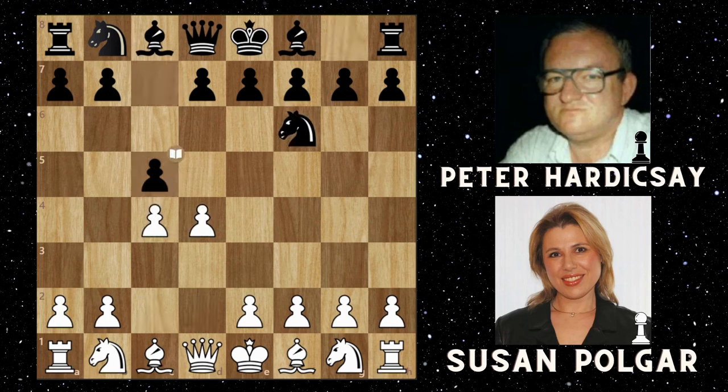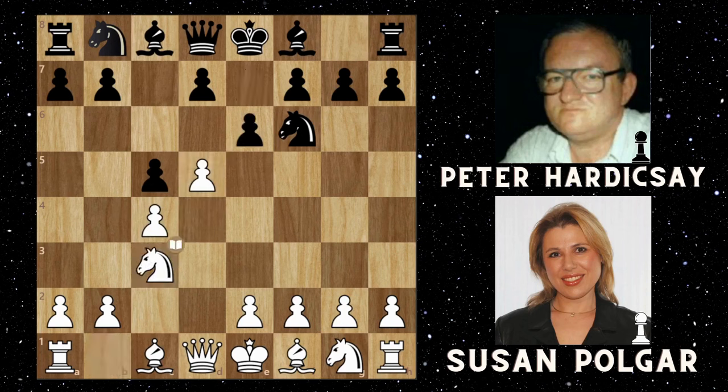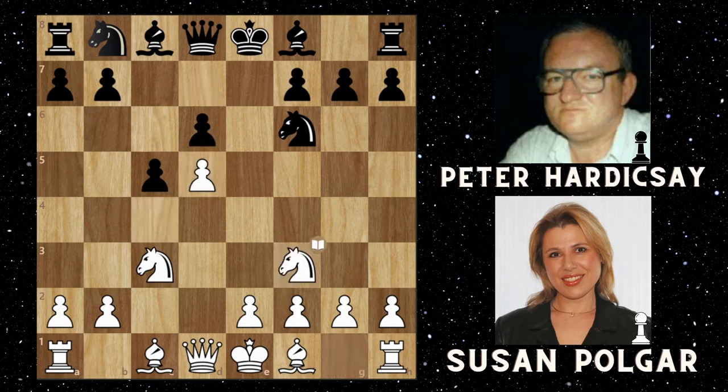The opening moves are: d4, knight f6, c4, c5, d5, e6, knight c3, e takes d5, c takes d5, d6, knight f3, g6, and then bishop to f4. If you play the Benoni defence, this is a position that you're very well aware of.